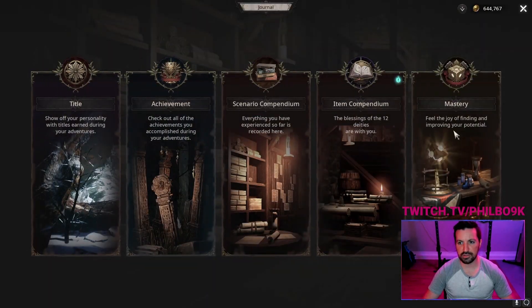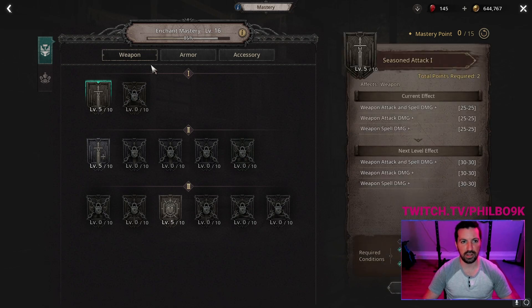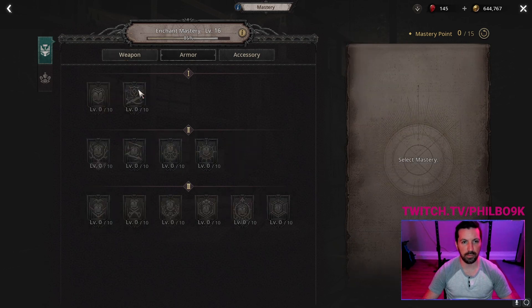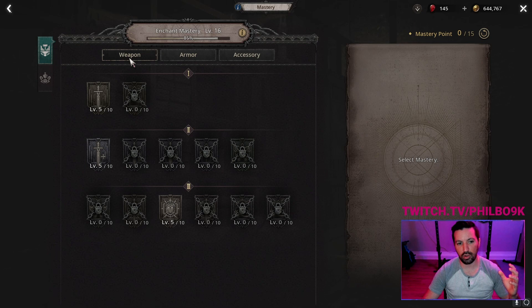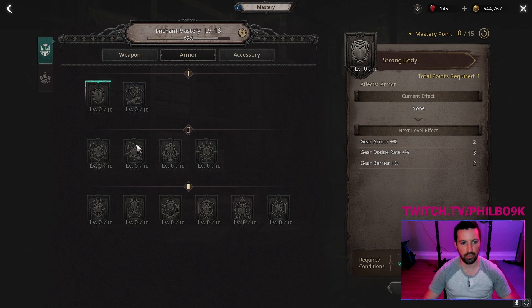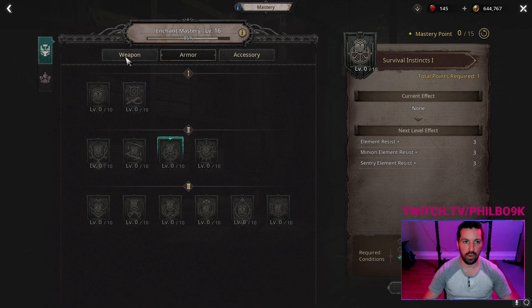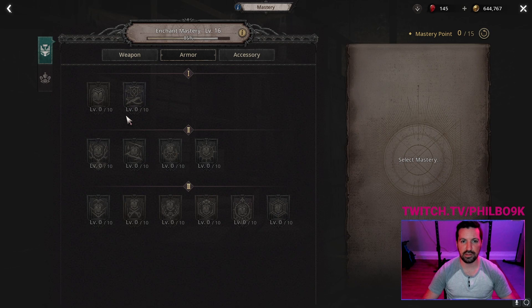For masteries, you get them by increasing your enchant level and can put points into either weapon damage or survivability. I view mastery as a place to fill in gaps. If you're lacking in elemental resistance, you can go into armor and grab three points to get element resistance. Otherwise, just add more damage. This is a good spot to fill in gaps in your gear and it doesn't cost a whole lot — you can reset for 15,000 gold.